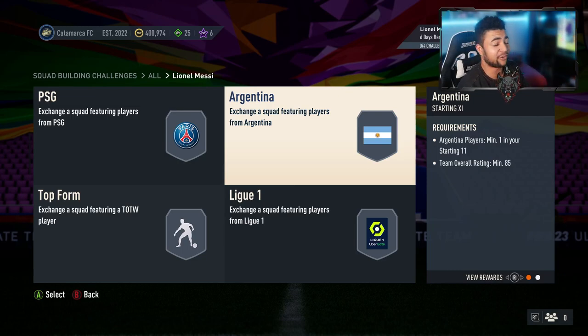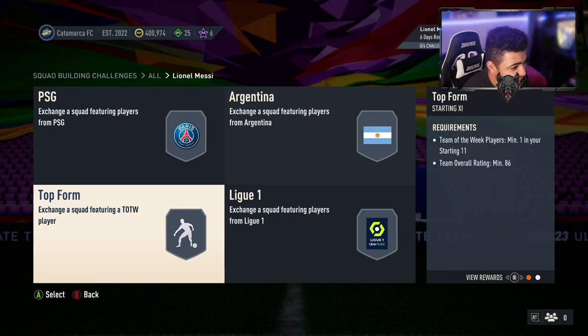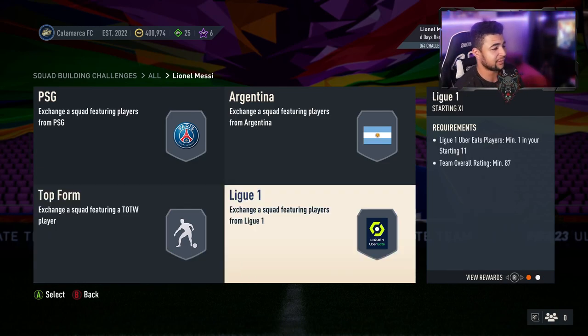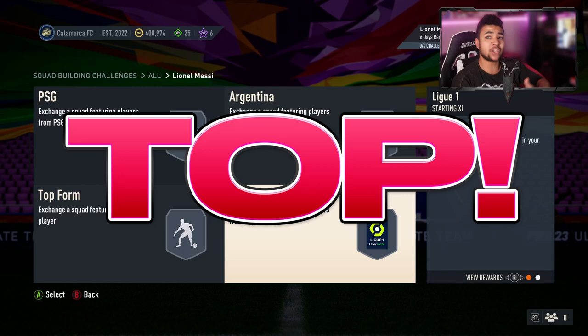The third segment is at 86 overall with a Team of the Week player for a rare mixed pack. The last one is a Ligue 1 Uber Eats player at minimum 87 overall for a rare electrum players pack, which I believe is a 30k pack. All in all, a solid SBC.